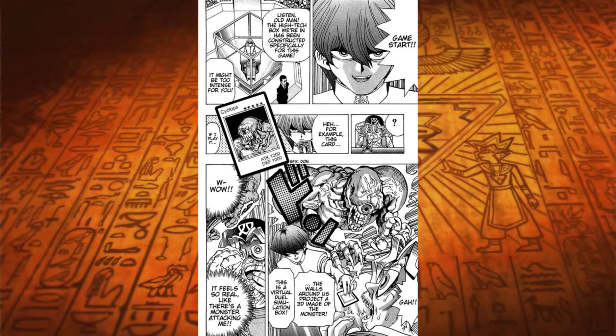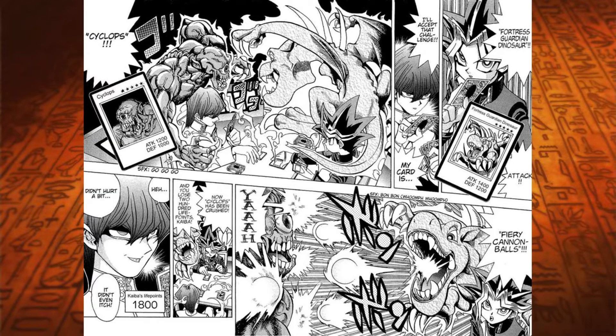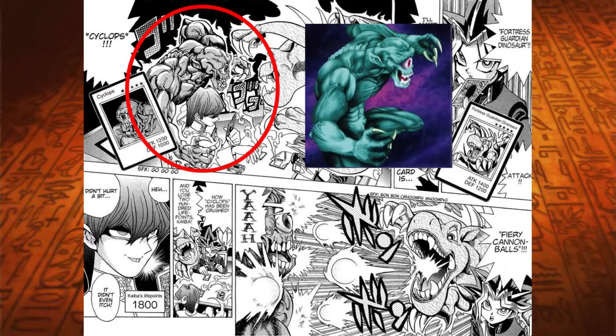Now we move on to card appearances. The first time we see this card is in the duel between Seto Kaiba and Yugi's grandpa in the first original manga. It is used again in Kaiba's duel with Yugi, where it's destroyed by Yugi's Winged Dragon. As you can see, the artwork of the actual card is derived from its appearance in the manga — you can see the similarities between the two images.